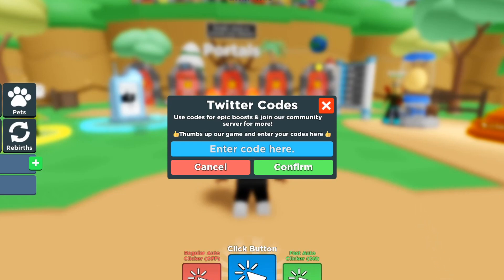We got the auto click on — as you can see I'm getting my clicks up automatically. That gave us one hour of auto clicks. I'm already liking Clicker Simulator — you'll definitely see more videos for it in the future. The next code is '75klikes' — redeem — success! We got another three hours of double luck, so we now have six hours of double luck total.